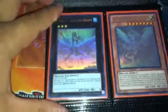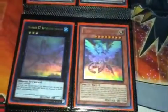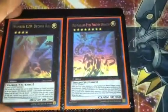Dragon Knight Draco-Equiste — that's unlimited as well. Shooting Star Dragon — that's first edition, so I'm good on that. Sent in with Odin — first edition. Jump promo circle — first edition. Number 17 Leviathan Dragon — that's unlimited, so if you have the first edition please let me know. Sent in with Galaxy Eyes Photon Dragon — if you have the first edition please let me know. Utopia Ray — already first edition. Neo Galaxy Eyes — already first edition. Heroic Champions Excalibur — already first edition.